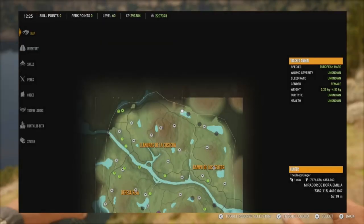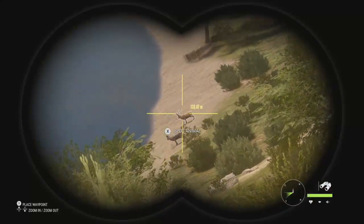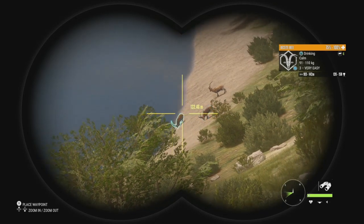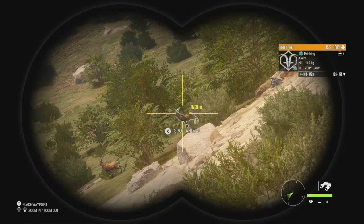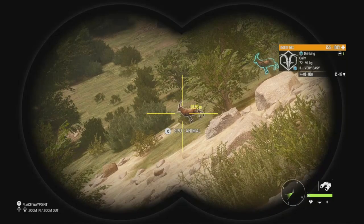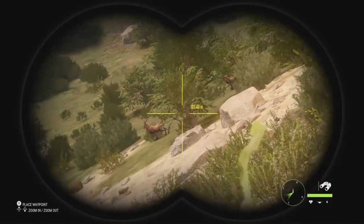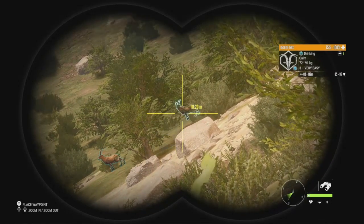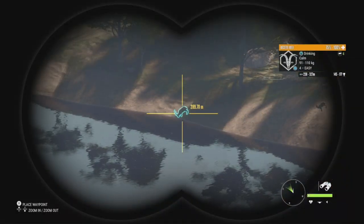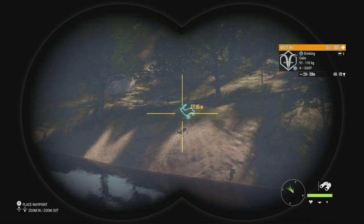Starting things off, we're at the very top of the map at this lake, hunting the Beceite ibex first. We have a level 4 that goes up to 160, a few level 3s at 122 and 158. A thing about the ibex is that when they're drinking, they move all around — they go down to the shoreline and then back up, just kind of all over the place. We have some level 3s at 146 and 117. Over to my left there's a decent level 4 that goes up to 177, and another one at 175.